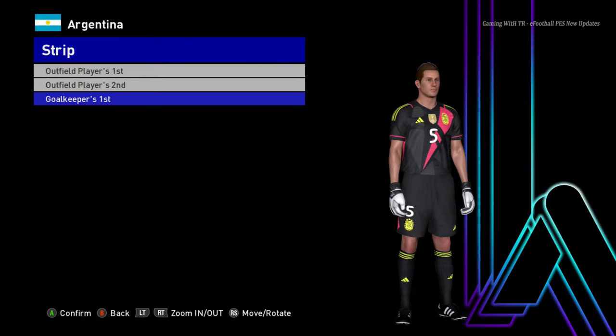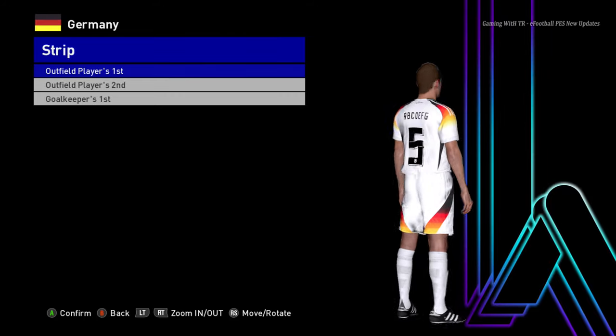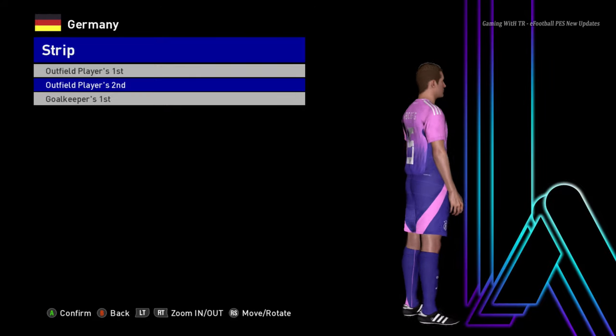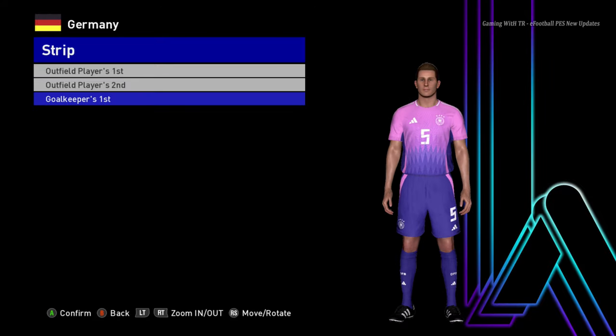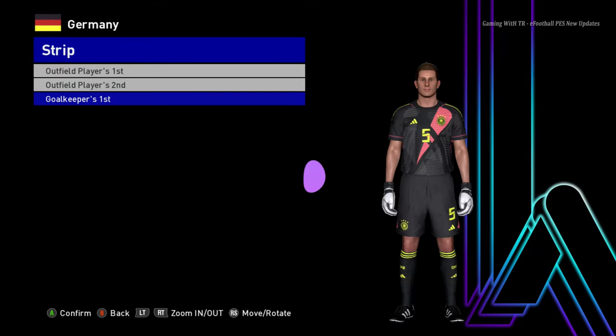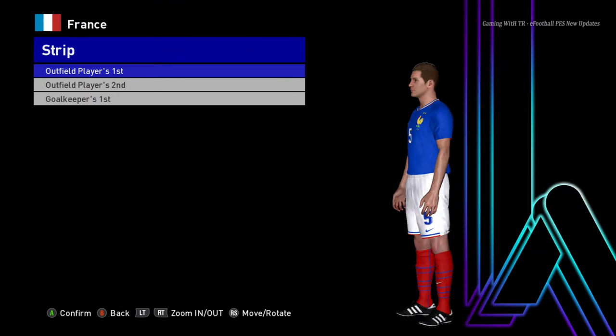Let's go for the next team. Here is Germany — this is the home jersey of Germany, here is the away version, it's official right now so you guys can see it's the real one, and here is the goalkeeper one.